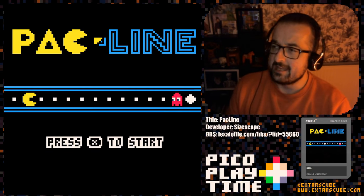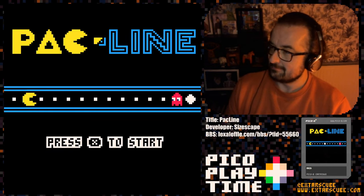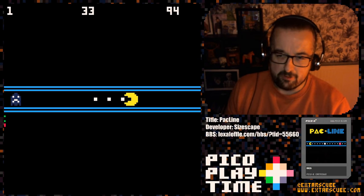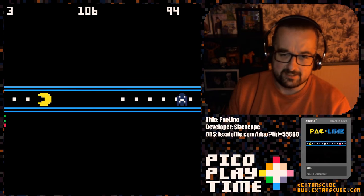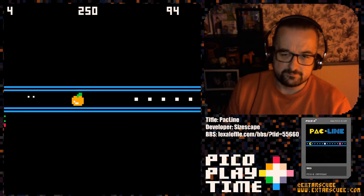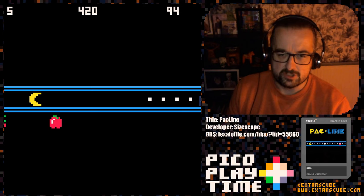So we are playing a 1D, one dimensional — well, 1.5D — Pac-Man game. Here we are. You're on a line, and it's Pac-Man. You've got things to collect, you've got power pills, you've got ghosts. There's fruit, which I'm not doing a particularly good job at catching, unfortunately.